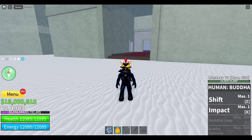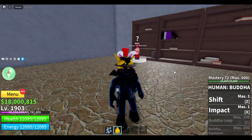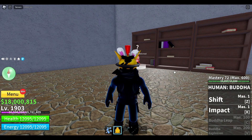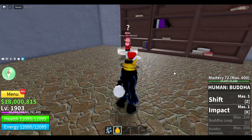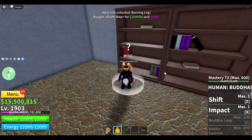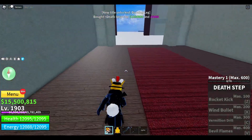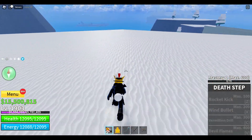In this video, I'm gonna get Death Step. I'm gonna get Death Step first because it's the one I want to 400 mastery the fastest, since I did not like Dark Step because it was so weak. But we now have Death Step. Let's go see how strong or weak this one is.